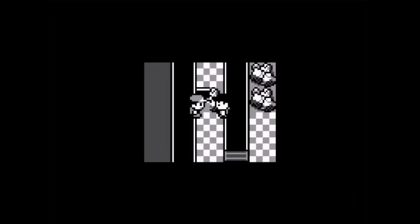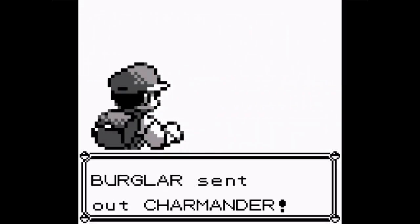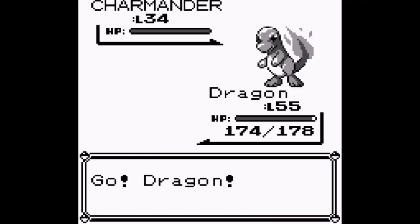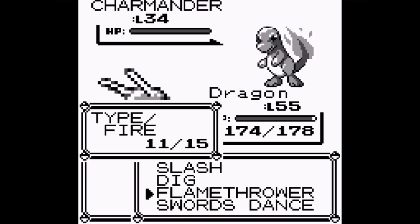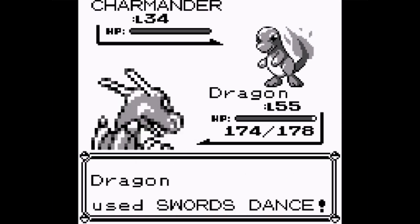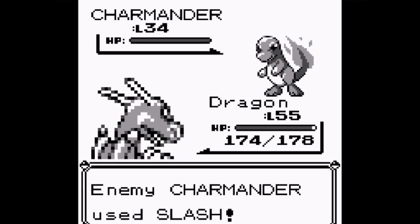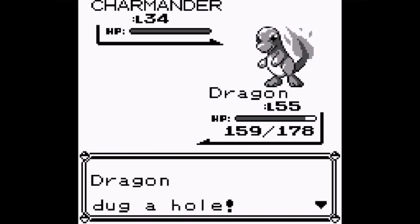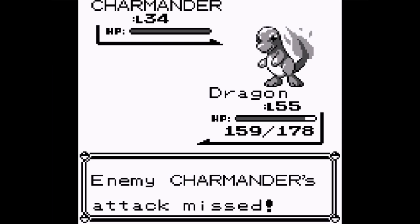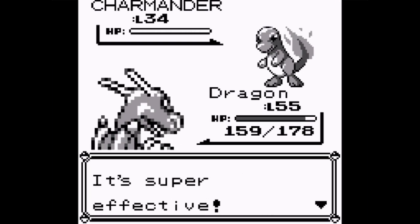I can't get out - this old place is one big puzzle! You sneaky bastard, you do want to battle - you just didn't have the exclamation point above your head. You're a burglar - I'm gonna stop you from stealing stuff. He has a Charmander - Dragon's first form. Now let's show off Dragon's new move, Swords Dance. Use Dig - ground type moves beat fire types. Bye-bye Charmander!